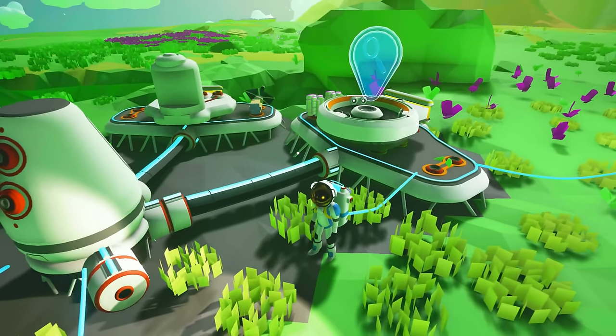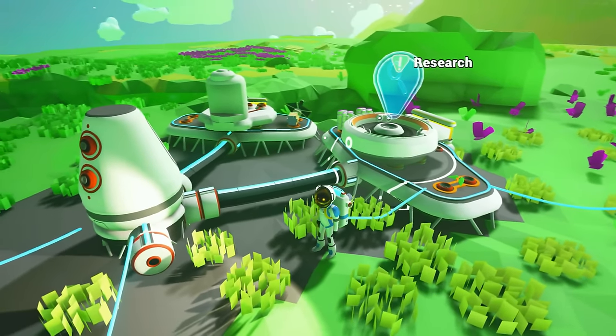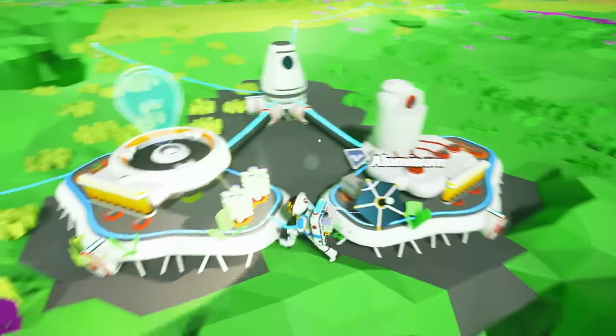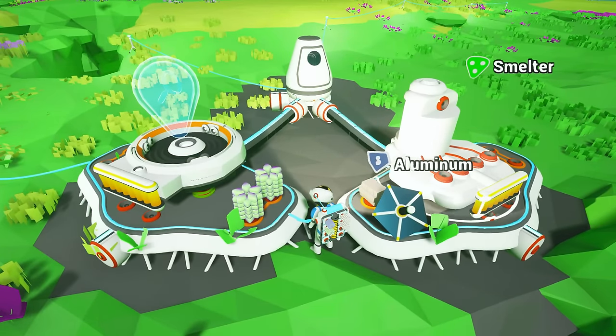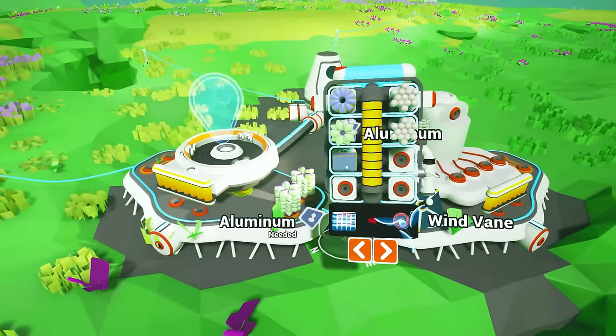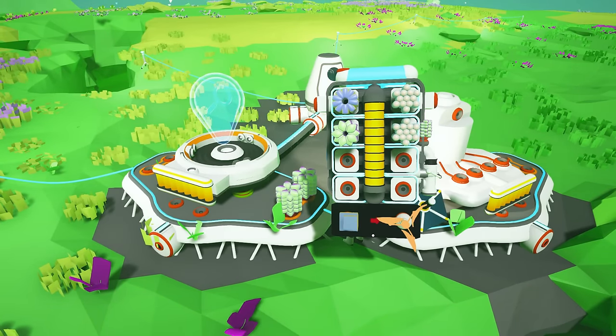Right now this is only in pre-alpha and honestly it's pretty darn impressive. In the previous episode we did have a little bit of aluminium ore which we have smelted, so let's go ahead and collect it and make ourselves a wind vane.